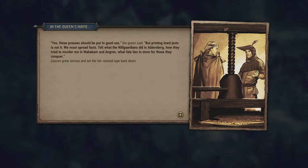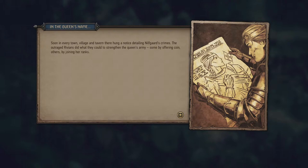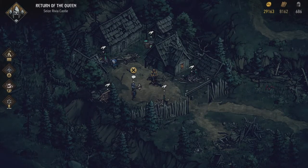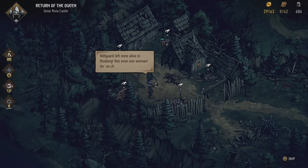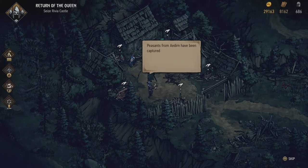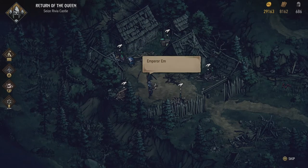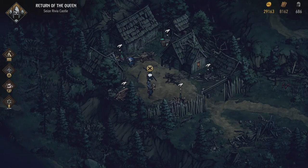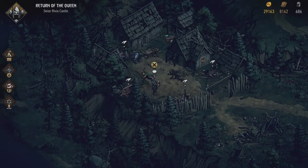'How about a taste of their own medicine?' asked Gascon, piecing blocks of type into a scathingly foul phrase. 'Me and the lads will scratch out a couplet about Emhyr — spread it around the countryside, give the folk a hearty laugh at those tossers' expense.' Of course — but printing lewd jests is not it. 'We must spread facts — tell what the Nilfguardians did in Aldersberg, how they tried to murder me in Mahakam and Angron, what fate lies in store for those they conquer.' Soon in every town, village, and tavern there hung a notice detailing Nilfgaard's crimes. The outraged Rivians did what they could to strengthen the queen's army — some offering coin, others joining her ranks.